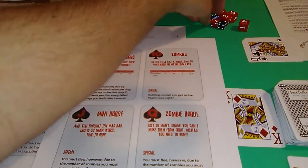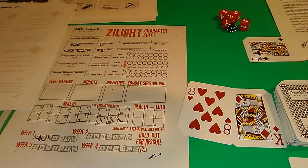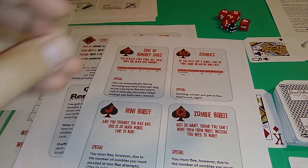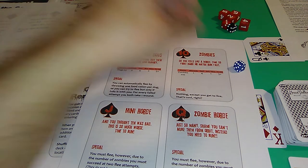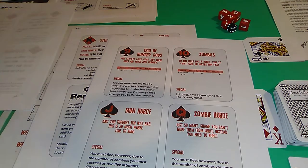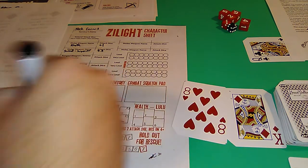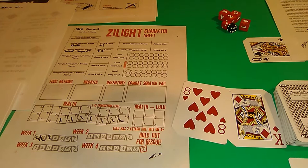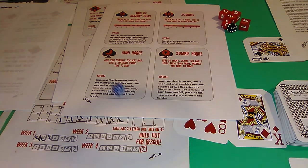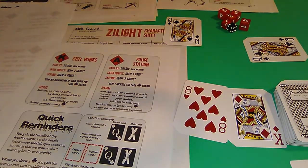We're at E5 - let's see if I can flee. We got a five - we're good. Try another time. We got a six so we failed. Now we roll a d6 to see how many wounds we take - four wounds. That takes us down to E4 health. Now we need to roll four or lower to get away. We roll and we did it! We escaped the horde. Now we get to deal with the hearts card.